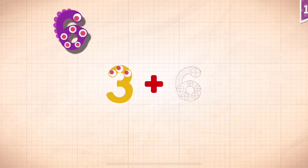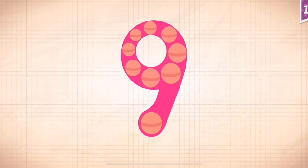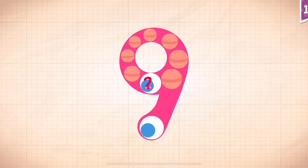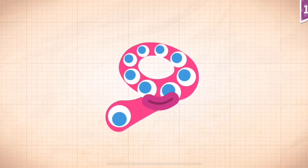Three plus six, three plus six equals nine. Touch the monster's eyes to wake it up. One, two, three, four, five, six, seven, eight, nine. Nine!